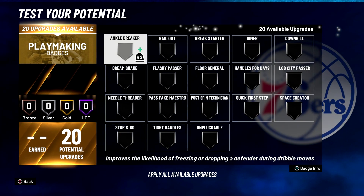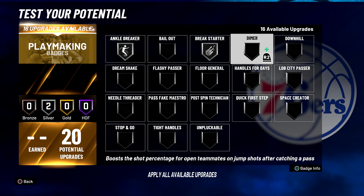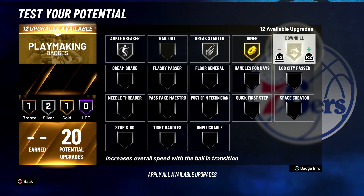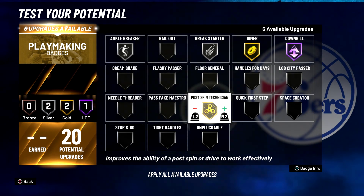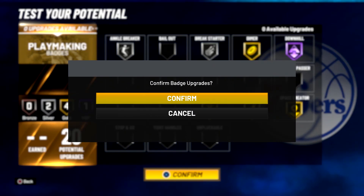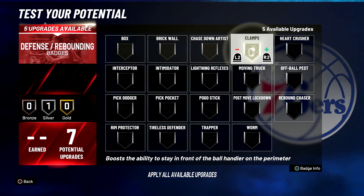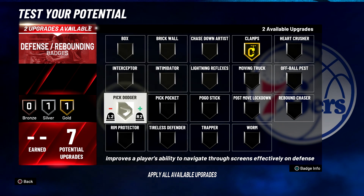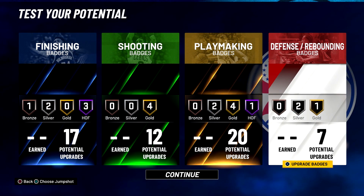For your playmaking badges: ankle breaker on silver, break starter on silver, dimer on gold, downhill on Hall of Fame, post spin technician on gold, quick first step on gold, and space creator on gold. Lastly, for those seven defensive and rebounding badges: clamps on gold, pick dodger on silver, and pick pocket on silver.